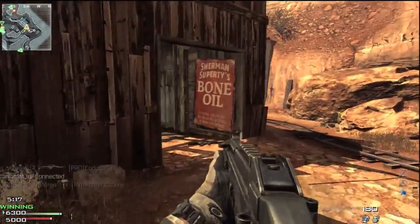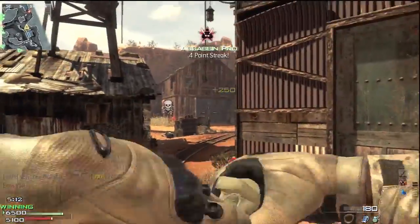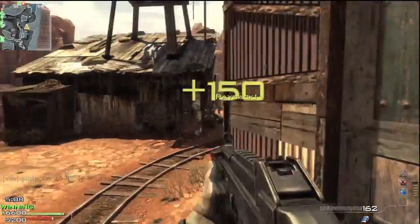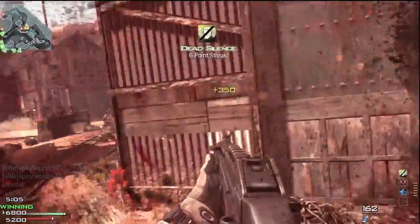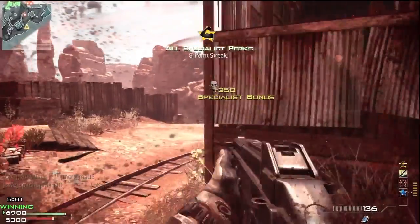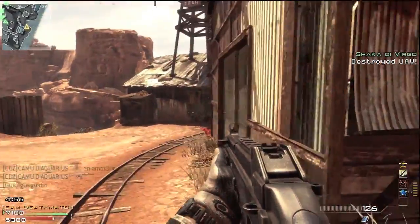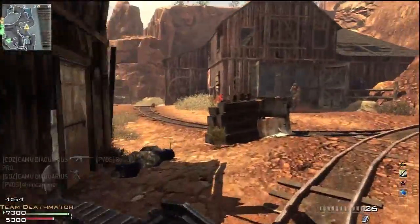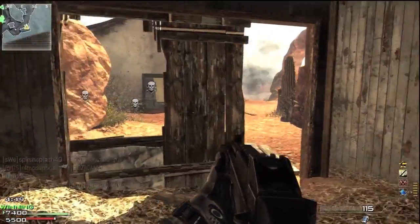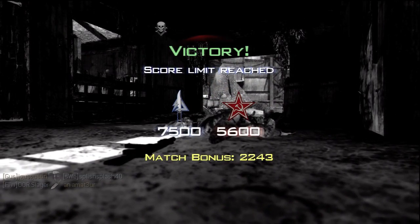I'm going back to this area because I know there are still enemies spawning here waiting for us. I get a little streak here, and that's the last we'll see from Gulch before we go over to the last map, which is the smallest and maybe the most fast-paced of the three — very close-quartered — and the name of that map is Parish.